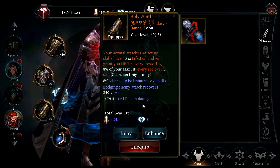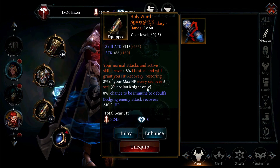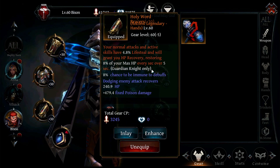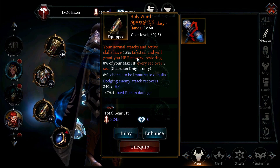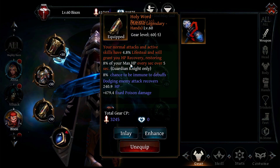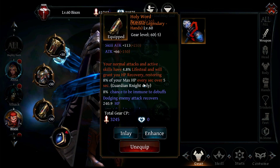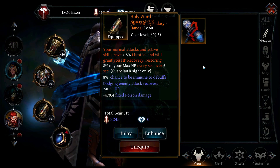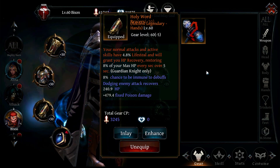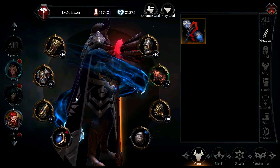One of the other important pieces are the Holy Word Bracers. This is what keeps your butt alive. Your normal attacks and active skills have 4.8% lifesteal and will grant you HP recovery, restoring 8% of your max HP every second over five seconds. That's pretty crazy — lots and lots of healing from this. If you don't get the Bracers, you definitely want to run some sort of healing ability alongside this.